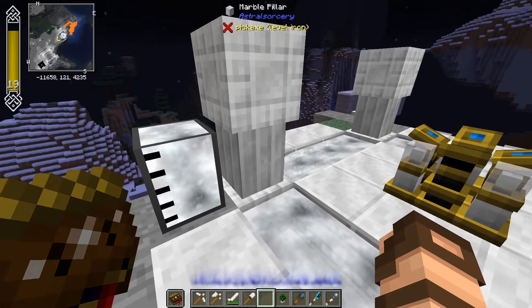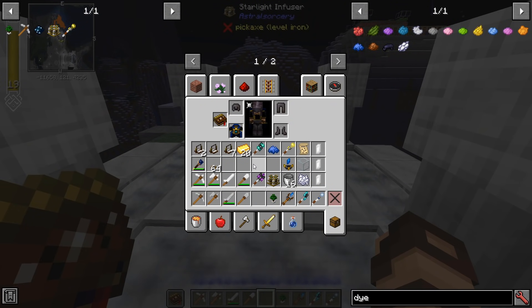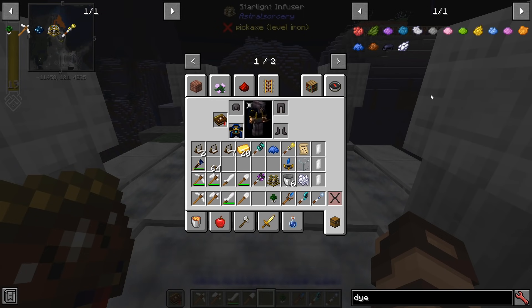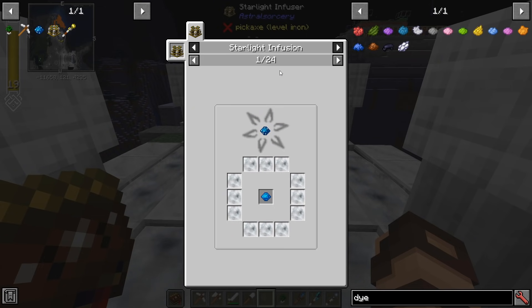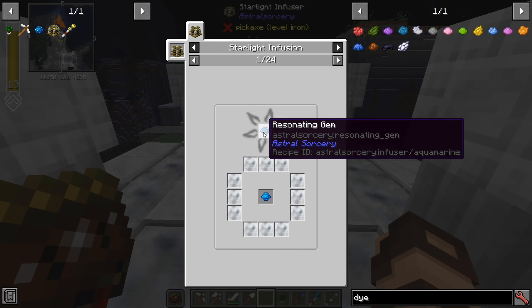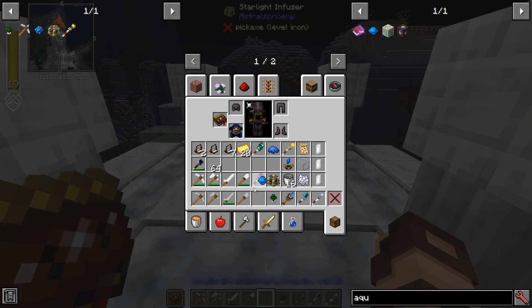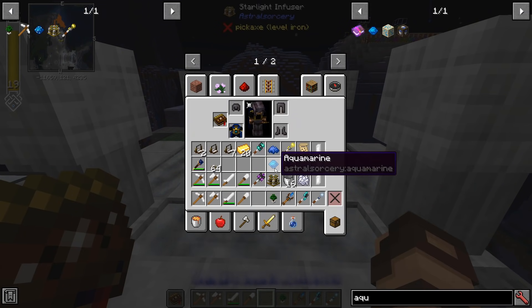You might already have some liquid starlight in your generators, some stored, or just sitting in a hole in the ground — like I've done when I didn't have Fluid Tank installed, or haven't gotten to the Astral Sorcery liquid storage yet. Once your structure is built, all you need to do is place a tool or object that can be infused. If you're unsure what it can do, look it up in Just Enough Items — press R on the starlight infuser to see the recipe, or U to see its uses. There are 24 different infusions currently listed. Nothing happens when you first place the item; you then right-click with your resonating wand, because that's your triggering wand for any magic to happen.